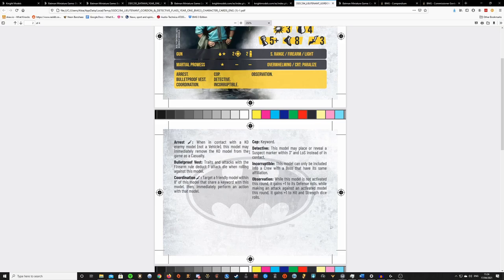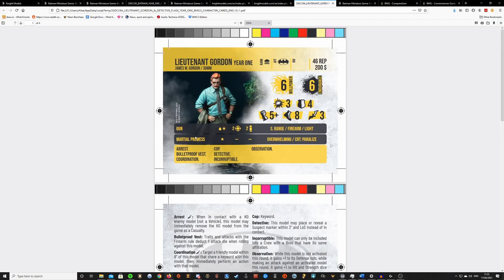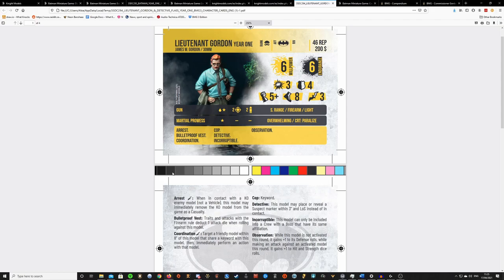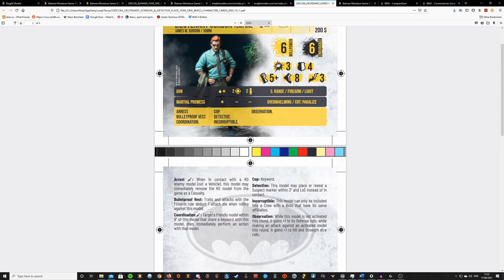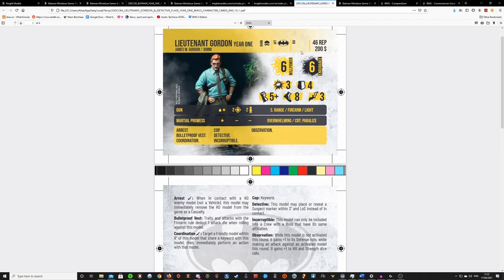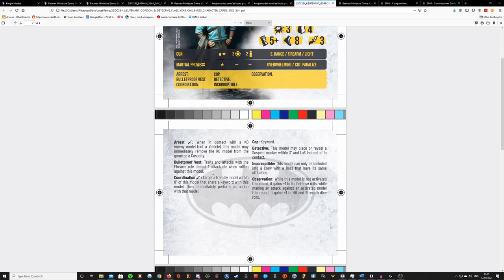He of course comes with the Arrest keyword — he is a cop. Arrest is just amazing to have; you want as many models in a Batman list to have it as possible because it means you can actually remove opponent models from the board. Some Batman cards also reward you for arresting models, like Get Them Off the Streets. He has Bulletproof Vest as well — firearms deduct one attack die when rolling against this model, which will be the strength die for firearms, meaning they don't get that amazing 2+ strength die roll. Bulletproof vest is really good — I've been playing against Soldiers of Fortune recently and you really feel this effect when you have a lot of shooters.